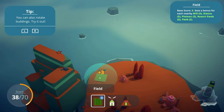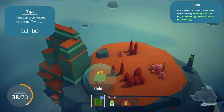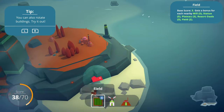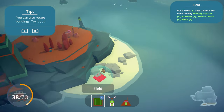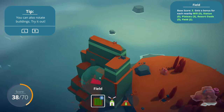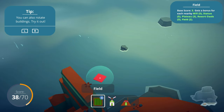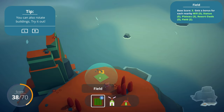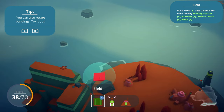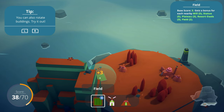Looks like those are just plus three no matter what. They might actually gain a multiplier when they're next to each other. Probably. So I want to put them out somewhere - not in the sand, can't go in sand, that makes sense. Probably can't go on top of the rocks. Do you want a straight line or a two by two? I think two by two would be best, so we'll do that.